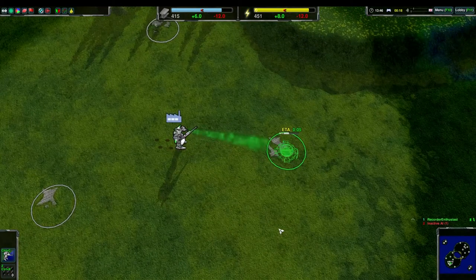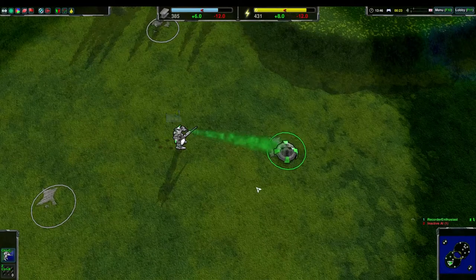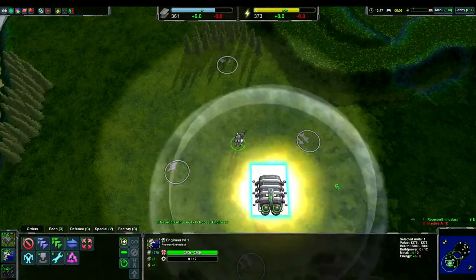To start off, let's talk about the initial build order. In most RTS games, it's viable to build economy buildings around you before you place down a unit factory. In Zero K, placing down econ before a factory makes no sense, since the first factory is free.